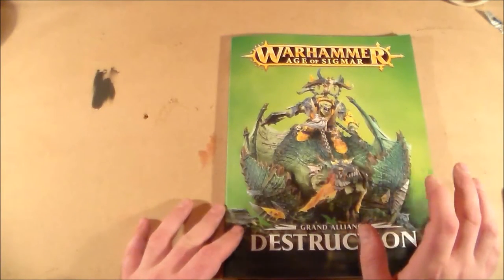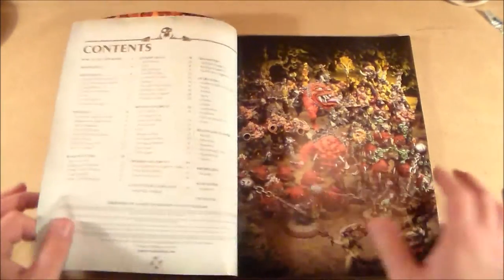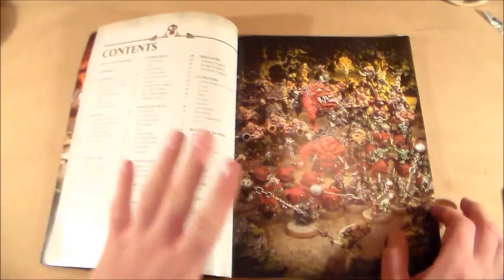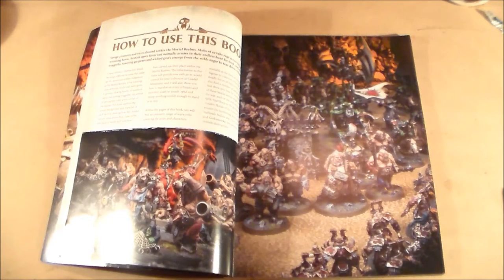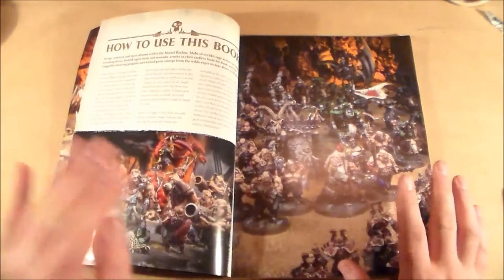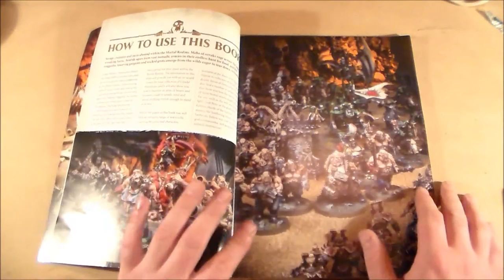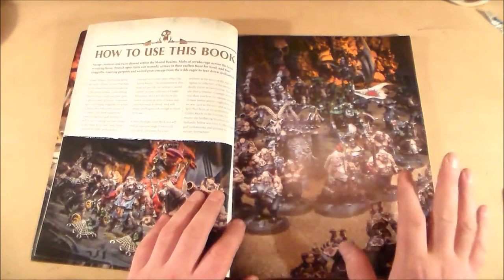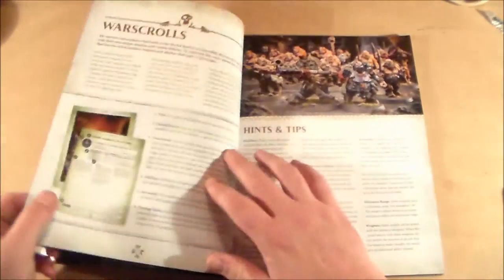Destruction pretty much covers orcs, goblins — called Grots — and Ogres. Altogether this book is 112 pages, full of 65 war scrolls, but there are no battalions in this book, which is a little disappointing but not surprising. It has 12 factions, which gives you plenty to look at.